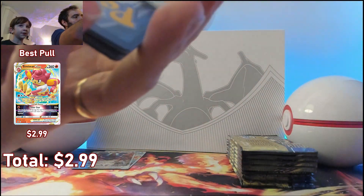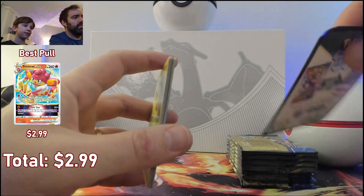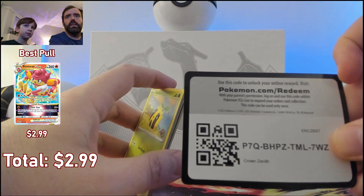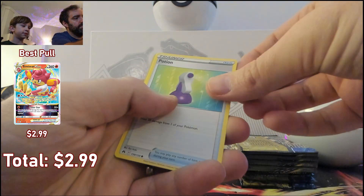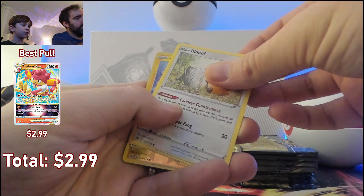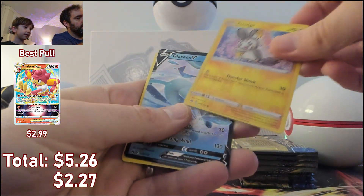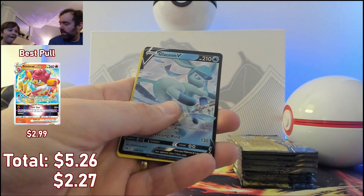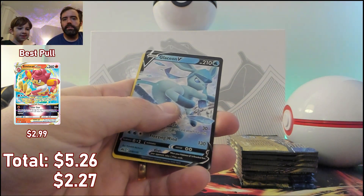The code card is bent — hopefully it doesn't damage the rest of the cards. Here we go — Mr. Mime, Bidoof, he's a little cutie. Two packs, two pulls — a Glaceon V! We already got two pulls in two packs.